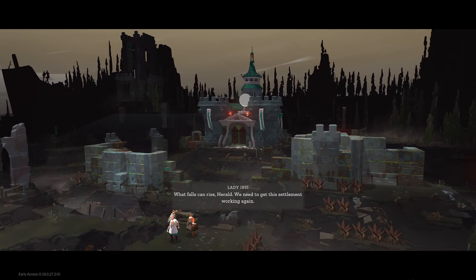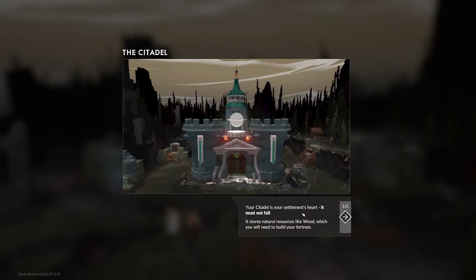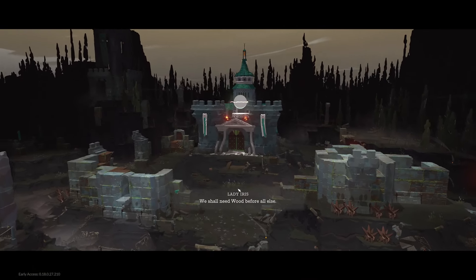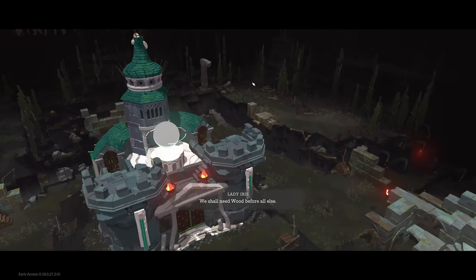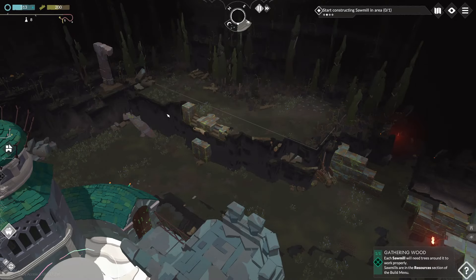'What falls can rise, herald. We need to get this settlement working again.' Okay, so someone's heart must not fall. It's sort of natural resources like wood which you will need to build your fortress, as well as other buildings. To grow, you cannot place buildings or sawmills outside your city's territory.